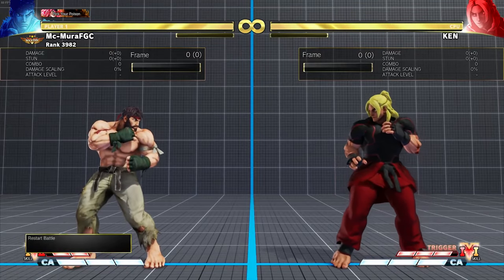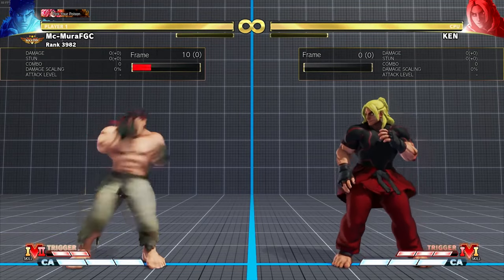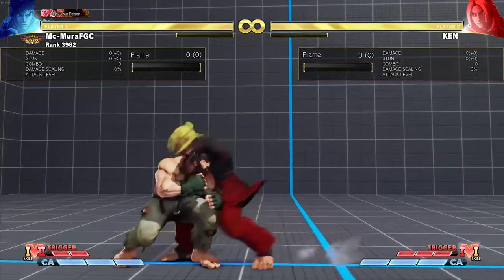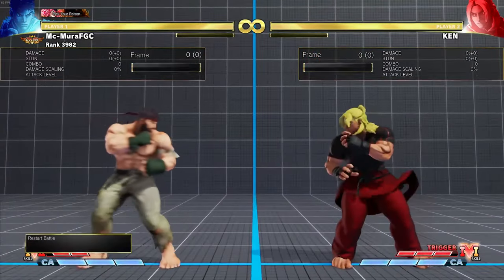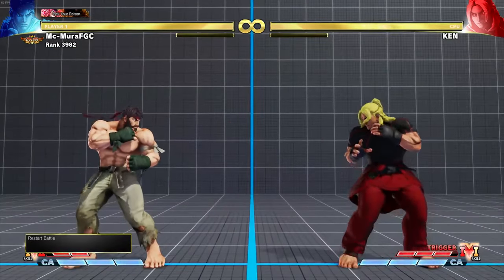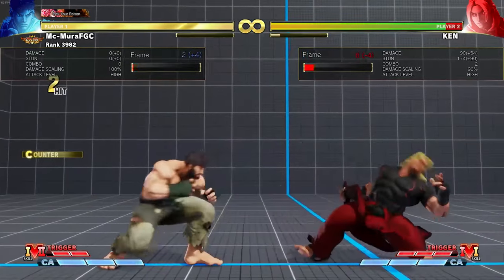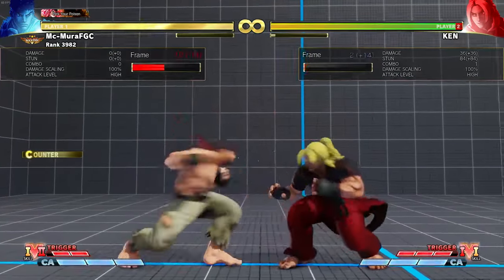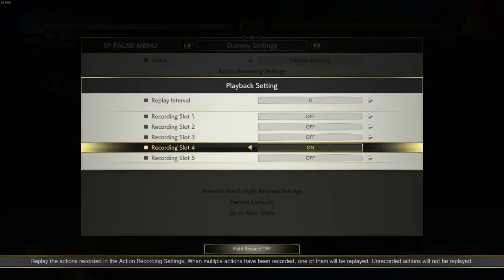The standing light punch has multiple uses. First, because it is a three-frame, you can use it to interrupt your opponent. So for example if Ken is doing a string, you can use the three-frame to interrupt that. Then you counter-hit combo into the medium punch and get something going. So that is very good.